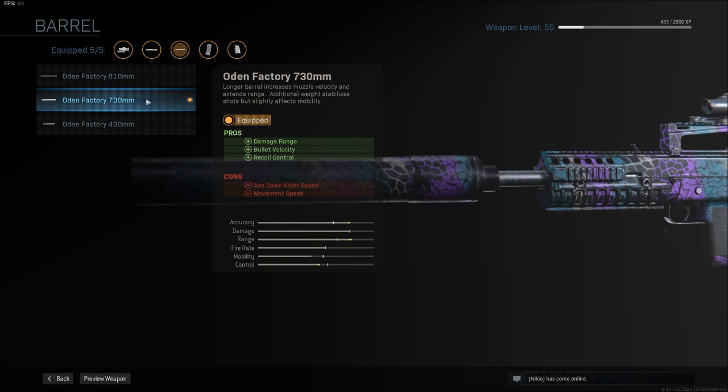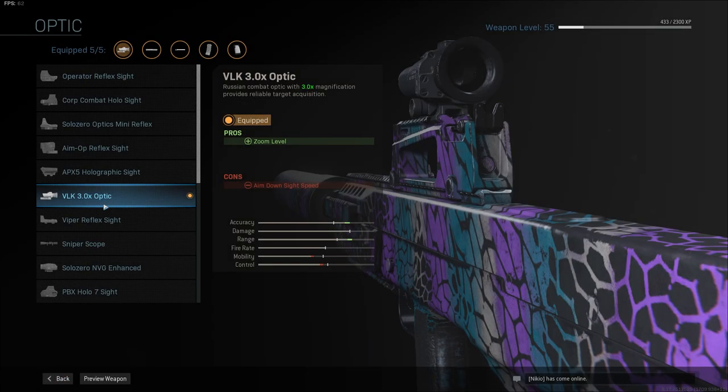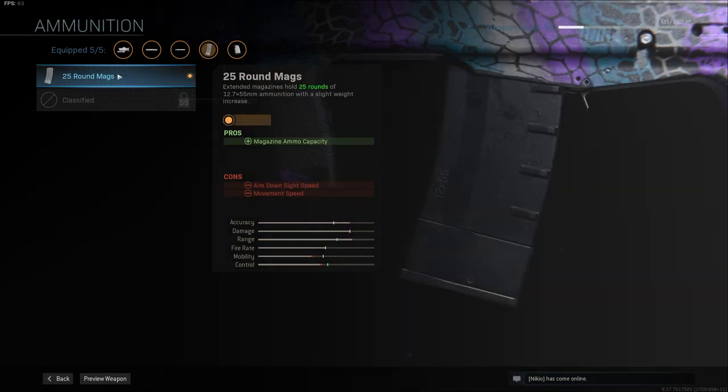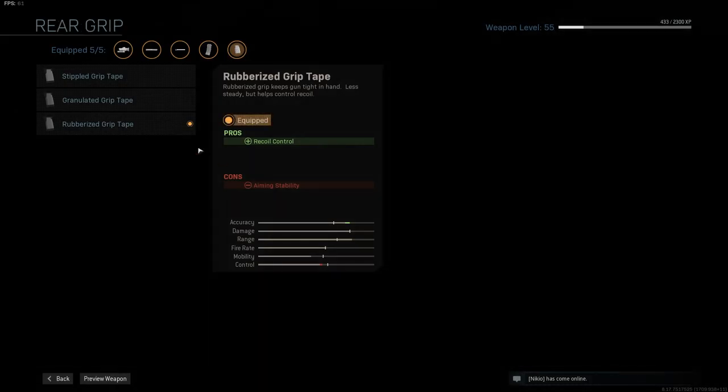I know the 810mm does more for your range, but it felt like overdoing it a bit. I use the VLK 3x optic — a clear mid to long range scope. If you don't like the scope, you can always choose something different. I'm currently using the 25 round mag; I don't have the 30 round mag unlocked yet, but if you have it, you can choose that one as well. Next up is the rubberized grip tape to boost accuracy and recoil control.